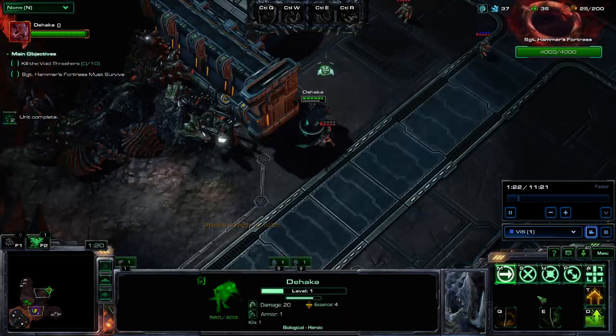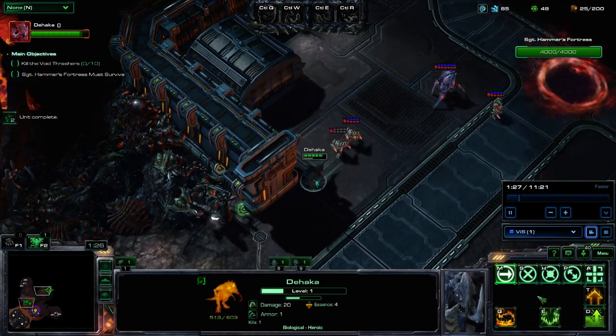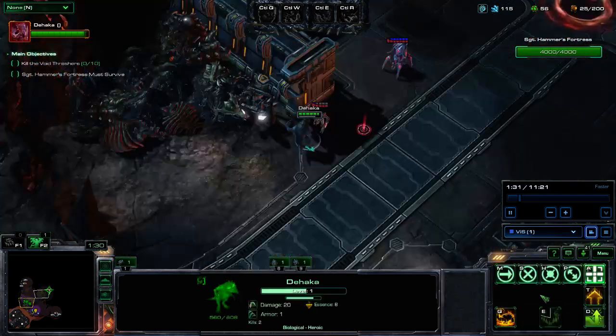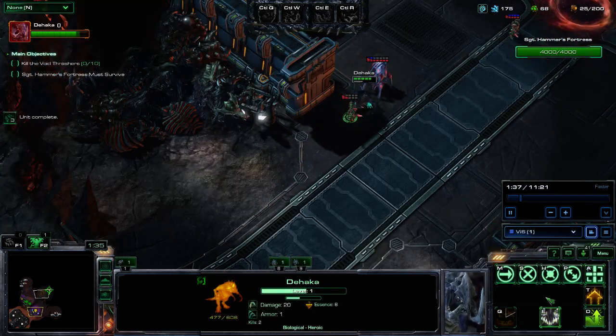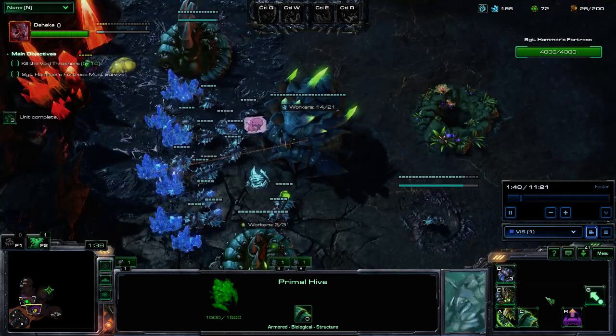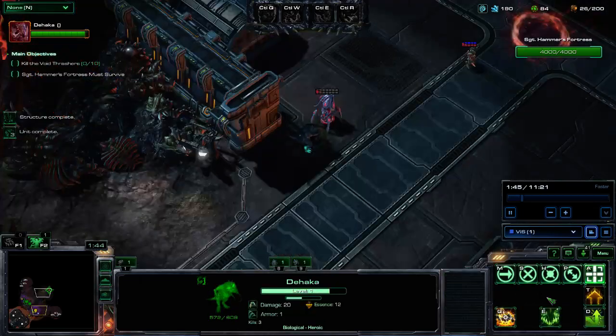To do that we need to kill 8 supply-worthy units, which is 2 Zealots and 1 Stalker — the exact number of units that we're going to pull in the first area. And while we're working on that we're going to quickly pan back and take our second gas.